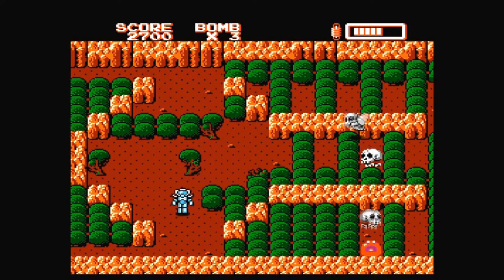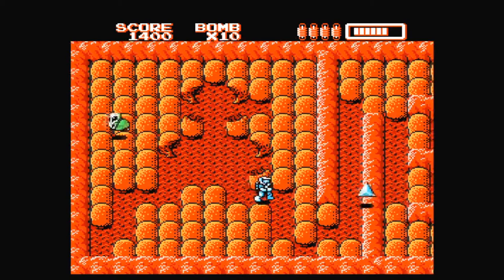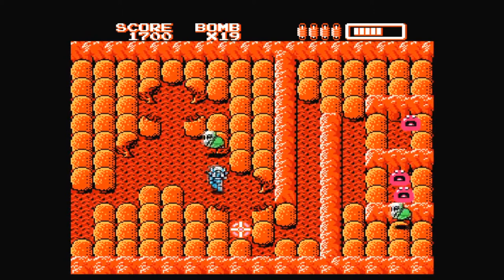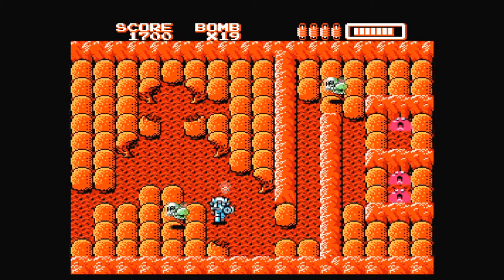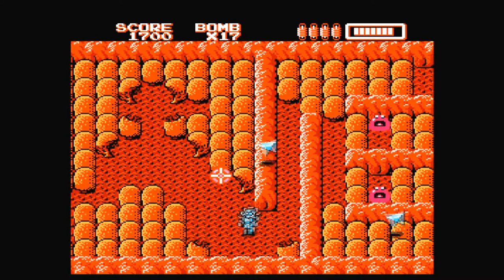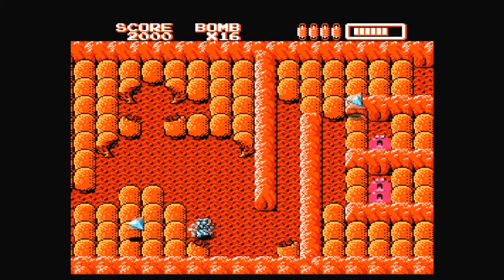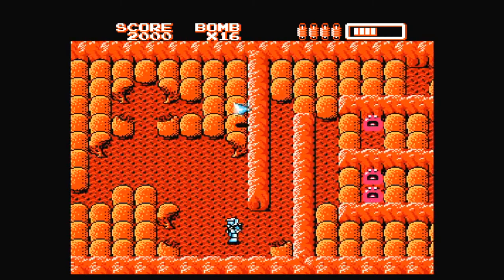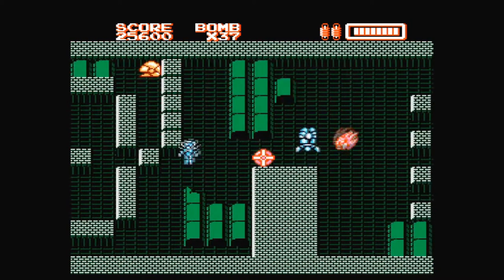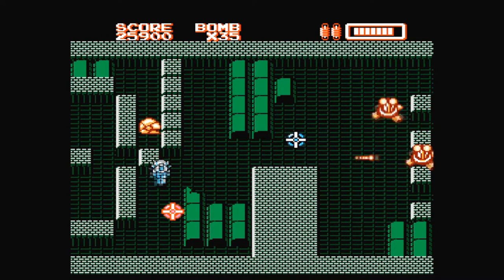The cyborg runs in multiple directions, able to fire in the cardinal ones by pressing A. He can drop a bomb by pressing B, and what's nice about this is that he'll be flung back a bit when setting one. Unlike in Bomberman, the blast isn't a linear path of fire, instead opting for a standard round explosion. You can, of course, get caught in your own blast, and if it doesn't outright kill you, it will damage you heavily. It's still nice to be thrown backwards when setting down one of your bombs, as it gives you that extra second to run away, as the bombs do detonate considerably quicker than the ones in Bomberman.